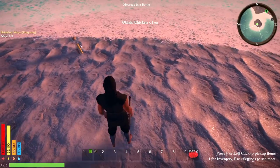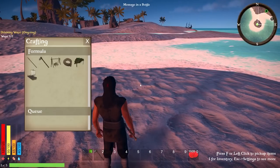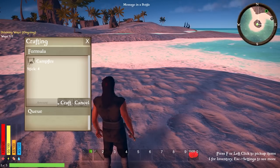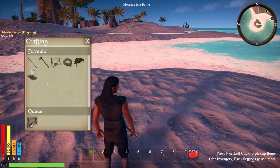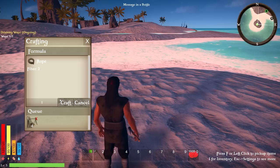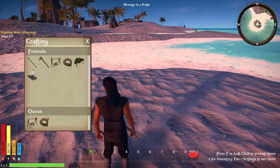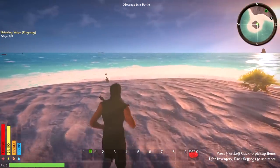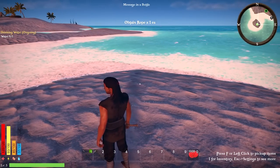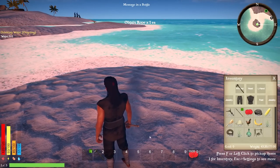Let's pick it back up and go check out the shore. I need to craft this up — it takes four sticks, so we're good to go. You can move around and do other things while crafting, which is really great. I'll make a couple of rope too.